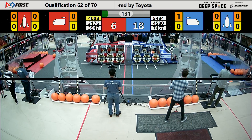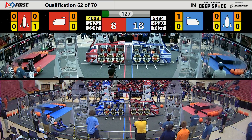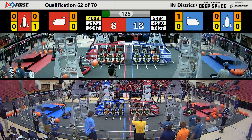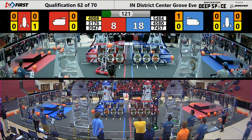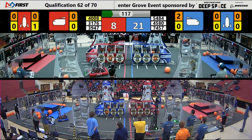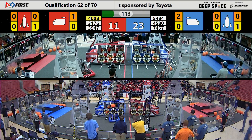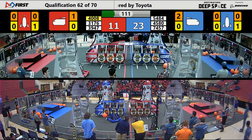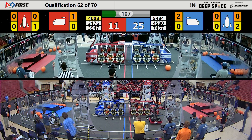Blue Alliance took advantage of all the offensive opportunity they had in the Sandstorm period. Two pieces of cargo placed and a hatch panel pending. They actually managed to get a piece of cargo to stay in the end of the Blue Alliance cargo ship for quite a while before falling to the surface of the planet. But alas, SuperDuper will have to head back to the Alliance wall and begin their cycles afresh with new hatch panels.